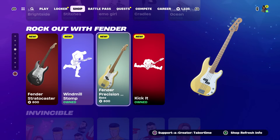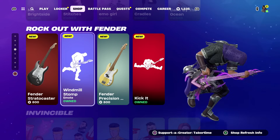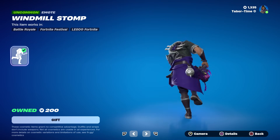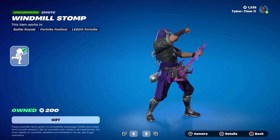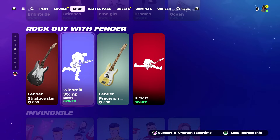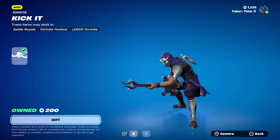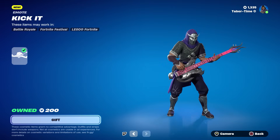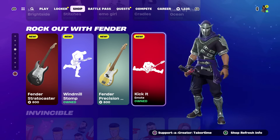More importantly we've got two new emotes which demonstrate your guitar, so finally we can showcase these in Battle Royale. We got the Windmill Stomp — whatever guitar you have equipped it's going to show in Battle Royale, so that's finally a use for instruments outside of Festival. Not bad! How about Kick It? They're pretty cheap too — 200 V-bucks, that's not bad at all. I'd like to see the dance moves from Marty McFly in Back to the Future where he gets on stage and sings Johnny Be Good.